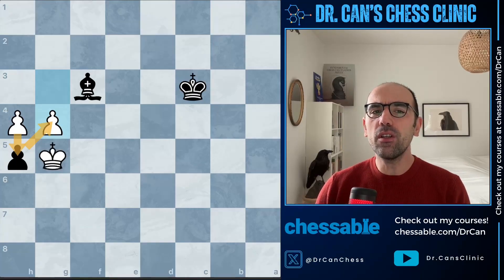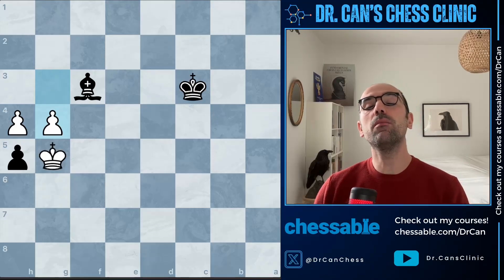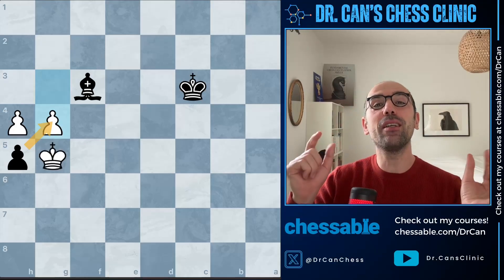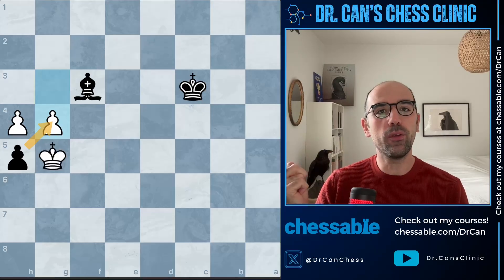But many players in this position would go hxg4 because they anticipate the opponent pushing the pawn, calculate further, and see they are queening first with a clearly winning endgame. Please blunder-check the move hxg4 — does it really work for black? For this you need to actively search for a candidate move for your opponent, an alternative reaction for white if you take that pawn. Many players never do that.